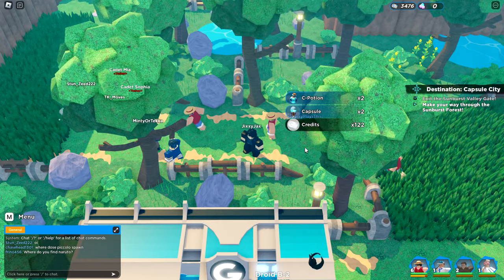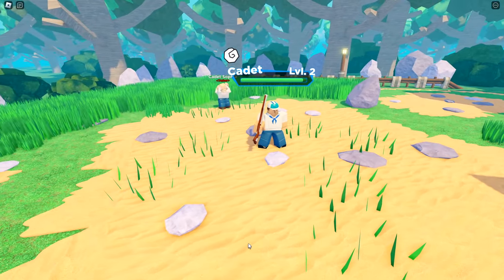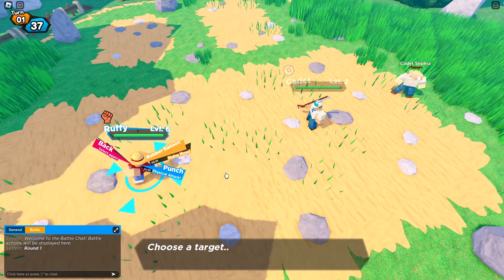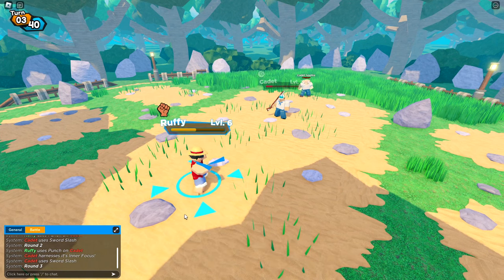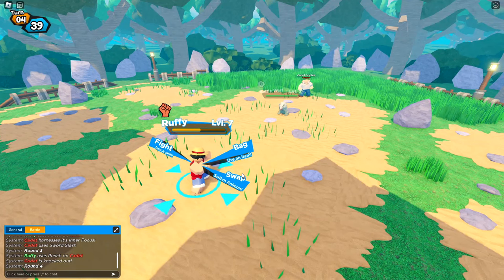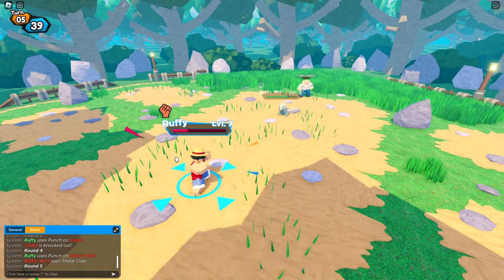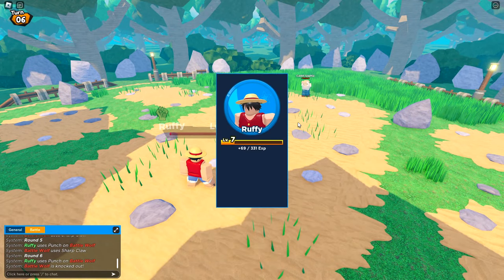We're so close to dead — there's a box with capsules, sea potions, and credits. Got a cadet to fight — I don't want to battle but I will. Get punched, Luffy! Punch the cadet and then the other cadet — get revenge for me. Luffy also learned Rubber Pistol. There's also a wolf — okay, this is an actual Pokémon-style encounter. Luffy, punch! We're almost dead — crit! Yes, it worked!